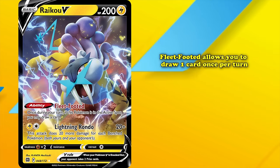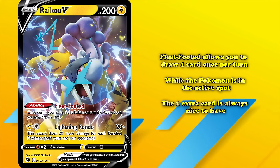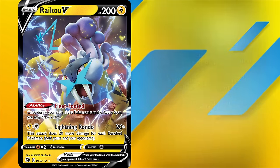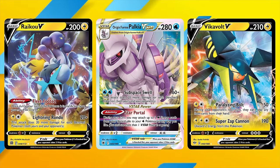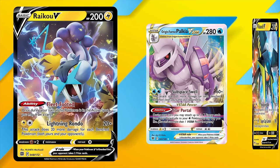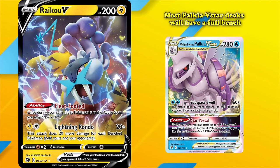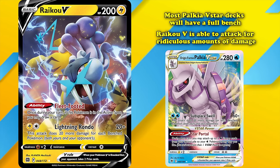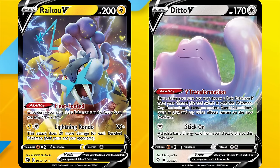Raikou V also shares the ability Fleet-Footed with Suicune V and Entei V, allowing you to draw one card once per turn while the Pokémon is in the active spot — always nice to have. Similarly to Vikavolt V, Raikou V is lightning-type, doing two times damage to Palkia V-Star. Since most Palkia V-Star decks will have a full bench, Raikou V is able to attack for ridiculous amounts of damage thanks to Palkia's lightning weakness. Using Ditto V, you're able to recycle Raikou V to get it back and take another one-hit knockout on Palkia V-Star.